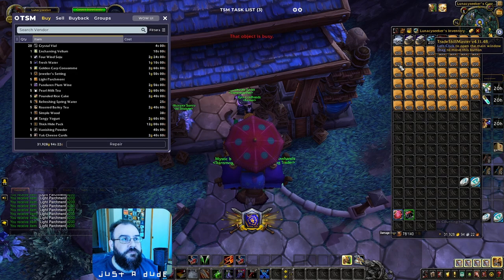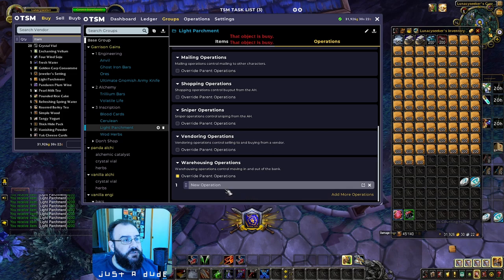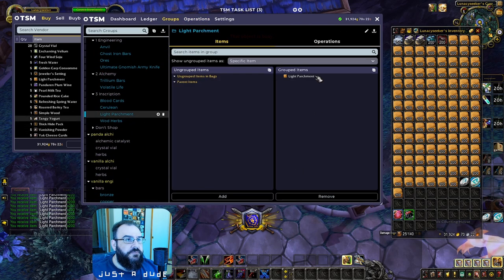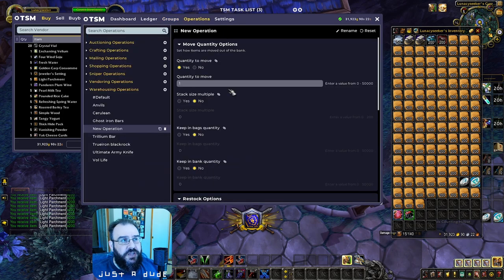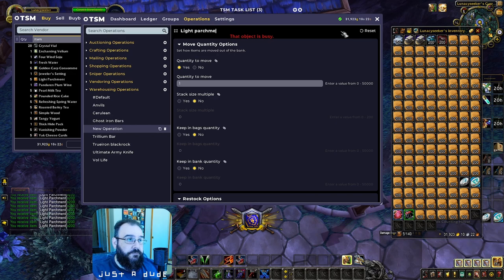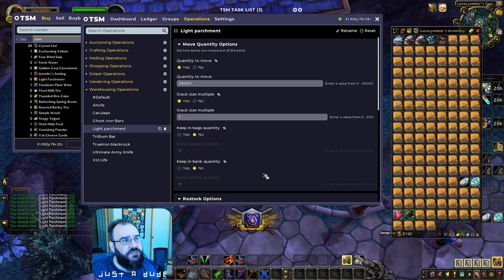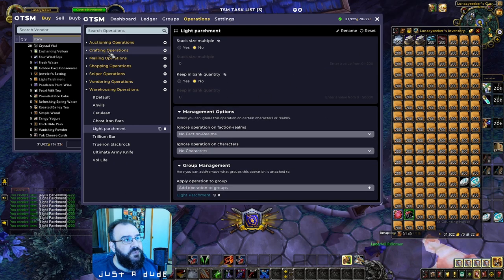Go back to your operations for Light Parchment, add a warehouse operation — make sure to rename it. The Quantity to Move is 28,000 — that means take 28,000 out of your bags and move it to the bank. Stack size multiple yes. Keeping Bags: you don't want to keep any. Keeping Bank: don't want to keep any in bank, move it all. Restocking: we're not restocking this from the bank into bags, so don't allow that. Light Parchment is a little different.